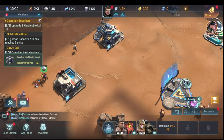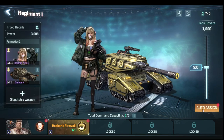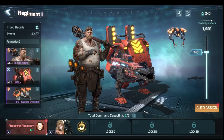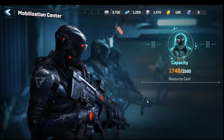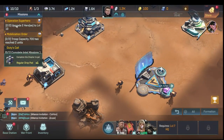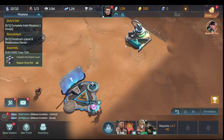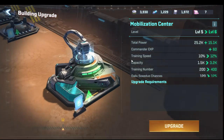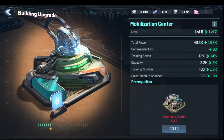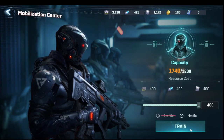We go into formations and focus on maxing Bonnie out first, then Russ. We're over troop cap so we can't train anymore. We take those missions and upgrade the mobilization center — that's critical to advancing and it also increases our cap, which lets us train more and max Russ out.